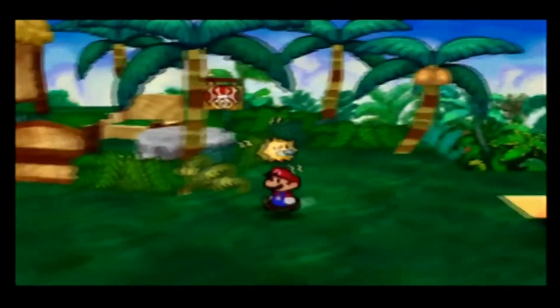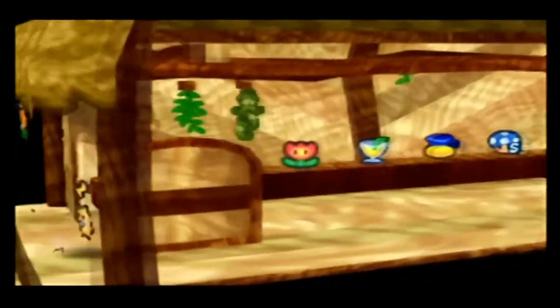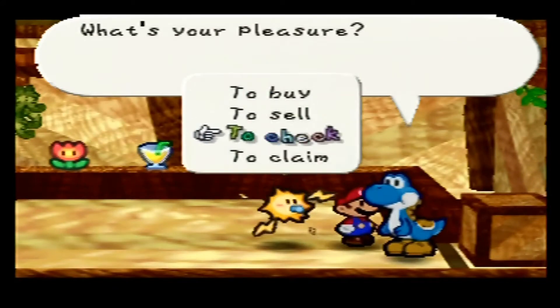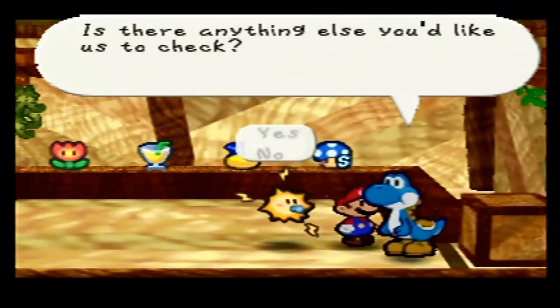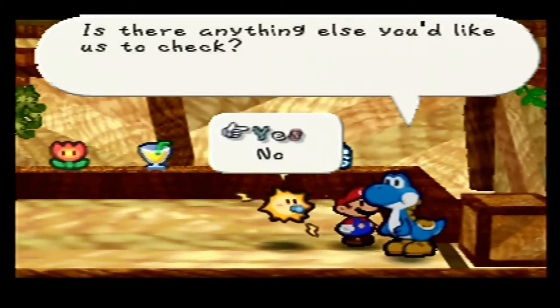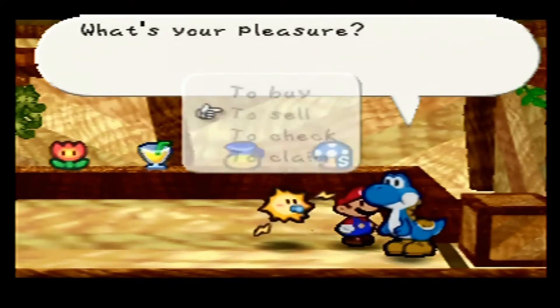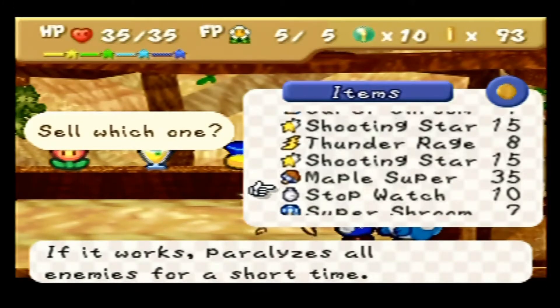I need to stash some items. This Repel Gel and this Snowman Doll. You know what? I'm going to sell this Maple Super, because I can't use any FP — it's just another Super Shroom — and it's worth a lot of cash.